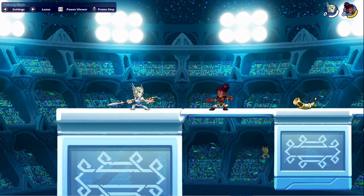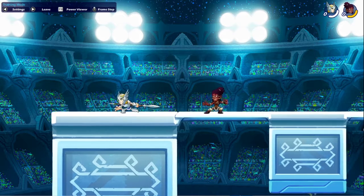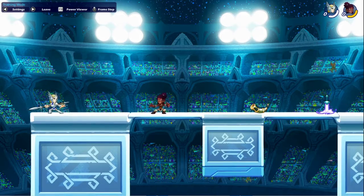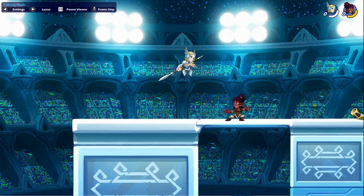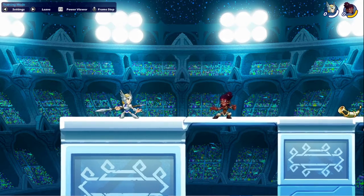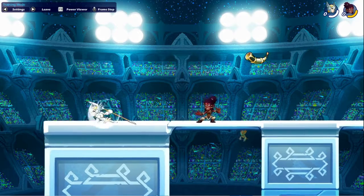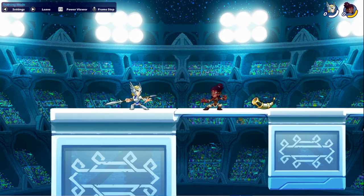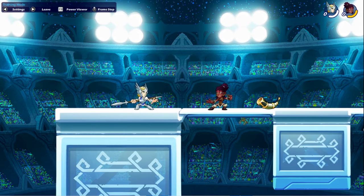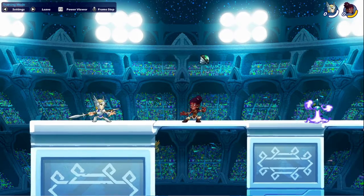Now the second thing that will help you a lot is learning to use the dodge button — that's also your dash. When you don't push any direction, we call it neutral, and pushing that same button makes them dodge like this. This is very helpful especially when people are doing combos on you. Eventually you'll want to time it to know exactly the best moment to push the button to dodge the attack, but in the beginning just start pressing this button and later on you'll get better with the timing.